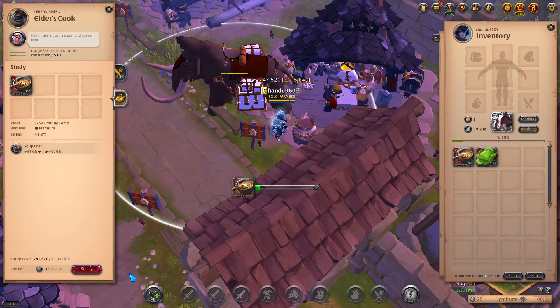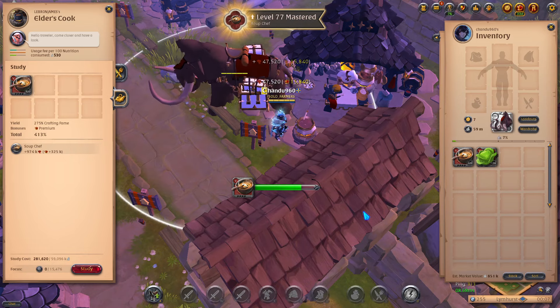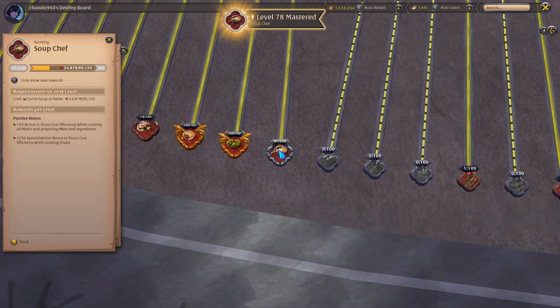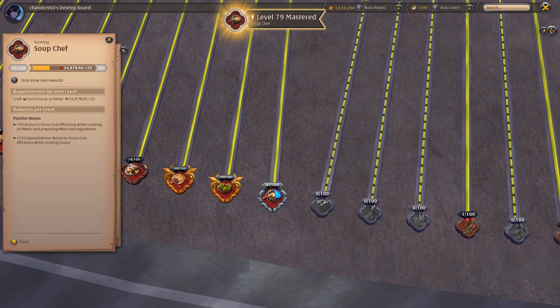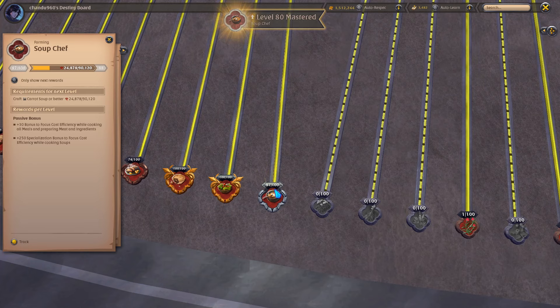We were at 74 at the start of the studying phase. Let's see how much more we can get — probably two more levels. Looking at the estimated value disappearing... we're at 87. When we first started we were at 67 and now we're at 87 in just one sitting, and all we had to do was invest about 3 million silver.